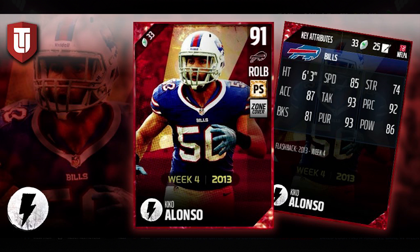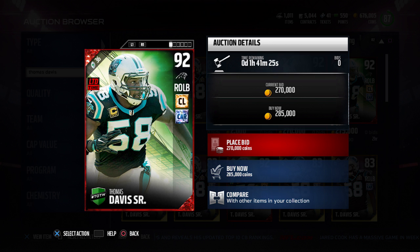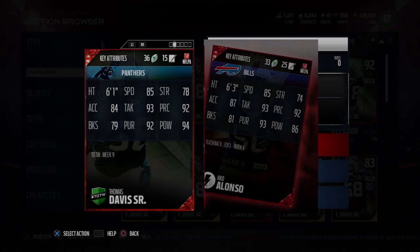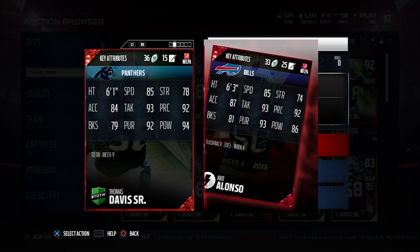Pretty damn good right outside linebacker card. It compares very closely to the Thomas Davis limited time card that came out — that was a Team of the Week card from week 9 a couple of weeks back. If you compare the attributes on the Thomas Davis to the Kiko Alonso, they're almost identical in almost everything. The only big difference is that hit power is quite a bit higher on the Thomas Davis, and he also has better strength. Kiko Alonso does have him in a couple different areas — block shedding, acceleration, things like that — but it's not really super substantial. That's why Thomas Davis is a 92 overall, whereas Kiko Alonso is only a 91 overall. But still, definitely a good card.